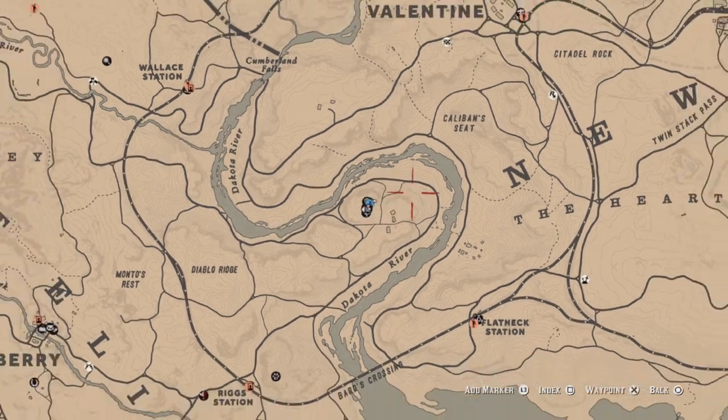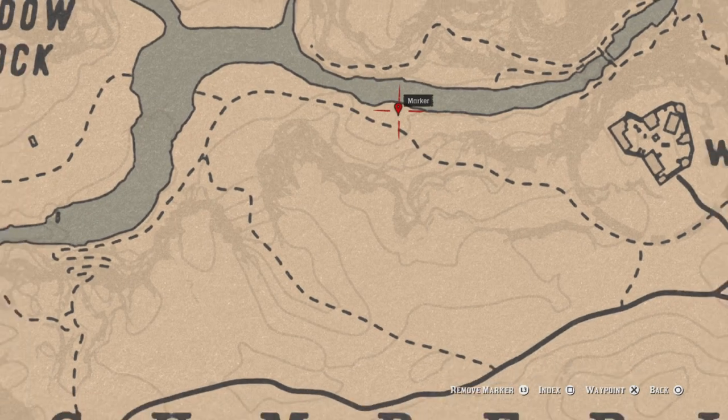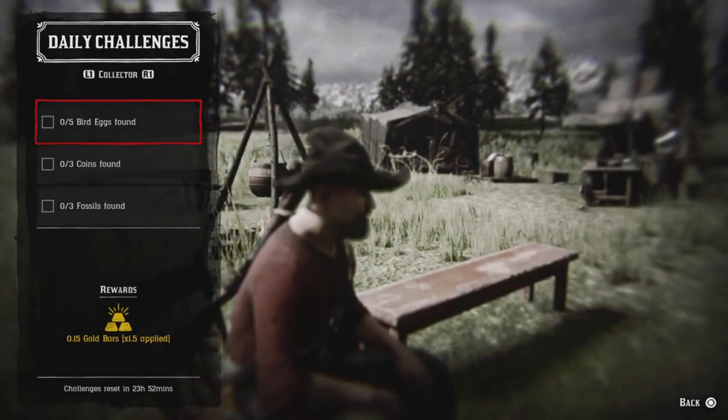Five duck eggs found - if you have less than five duck eggs, work your way up here just west of Fort Wallace. If you get up here with five or less, you'll pick up five and get that challenge. If you've already got more than five, go visit the Moonstone Pond location to double what you have.